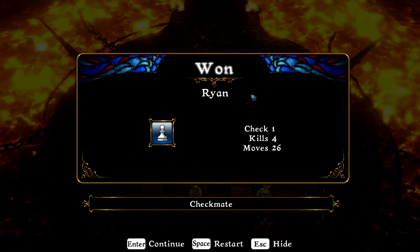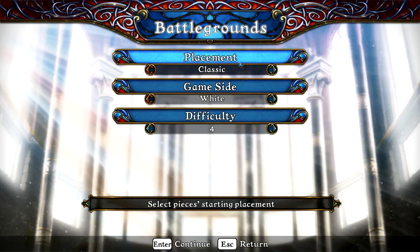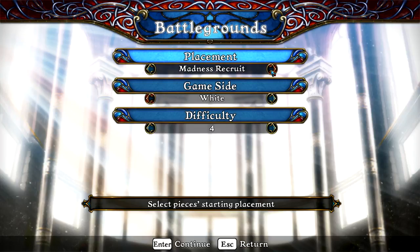Anyway, this is just to tell you that there is regular chess available in this game. There's also Battlegrounds. This is a little bit unusual. We're going to go with Duel, and we'll stay with the same difficulty just to explain what's going on. We can also mess with the placement — put the placement on, say, madness. I've never actually done this, so let's see what happens. We'll play on the white side again.